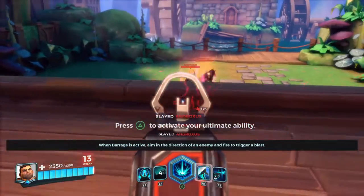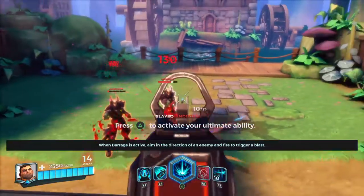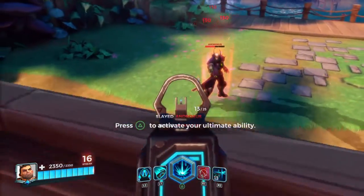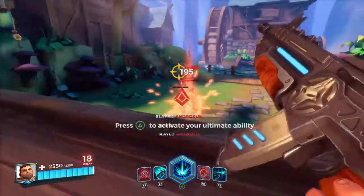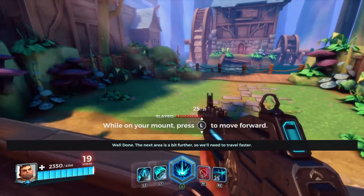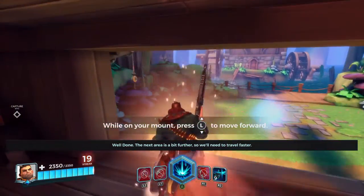When Barrage is active, aim in the direction of an enemy and fire to trigger a blast. The next area is a bit further, so we'll need to travel faster. Bye-bye now.